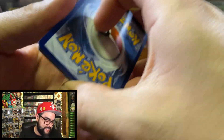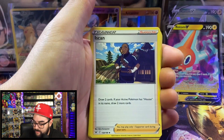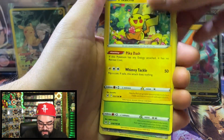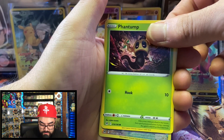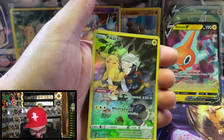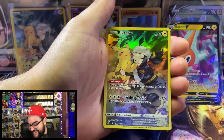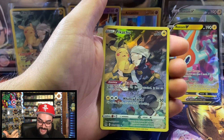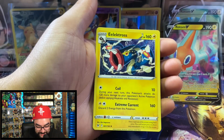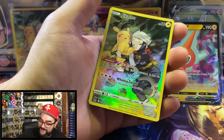Two packs left — darkness, everybody darkness. Here we go, let's keep it moving. We still need that rainbow, the gold, something. We got the trainer — another trainer gallery! Okay, this is definitely from one of the blisters — there's no way there were two in the booster box, but maybe there was. That's the problem when you mix everything up. But we just pulled a second Pikachu! That is hilarious — I wanted one and I got two!